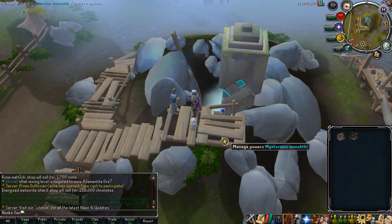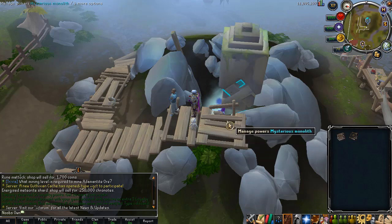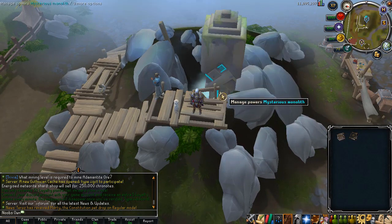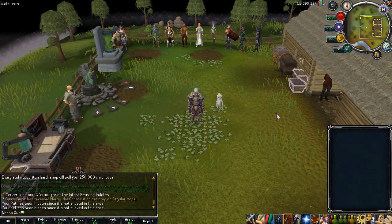Going more in depth about relics — you receive relics by handing in items from excavation. You can have up to three relics powered at once. I already have the Font of Life, which gives a 50 HP boost. If you want to replace a relic with a better one as your Archaeology level increases, you can remove one for a certain amount of chrono notes and then offer your new relic for different benefits. Overall, Archaeology is a really nice skill because the relics give some great boosts to your account.